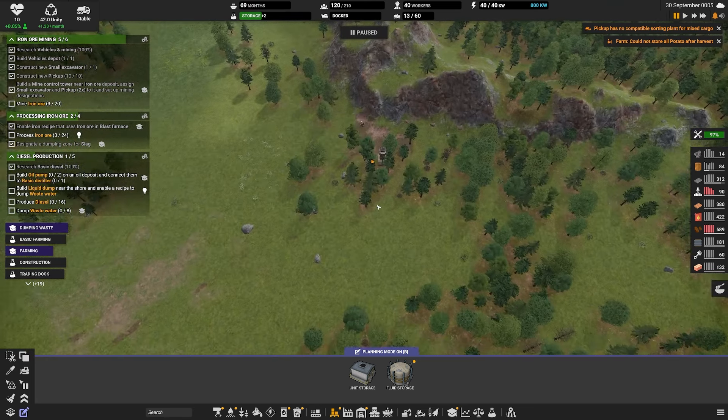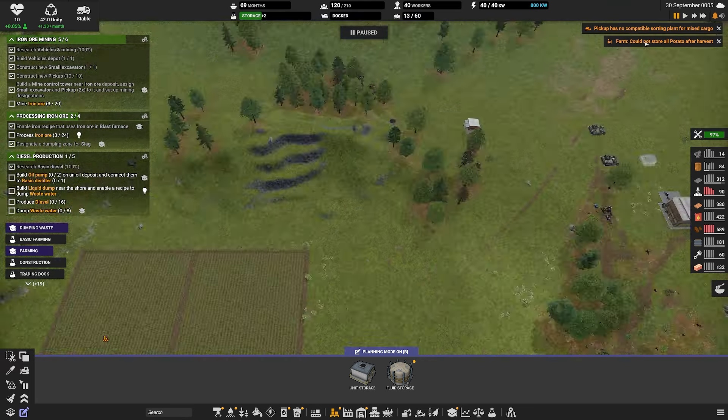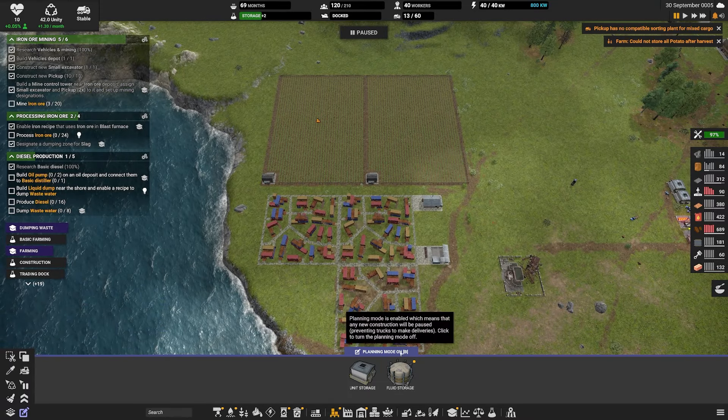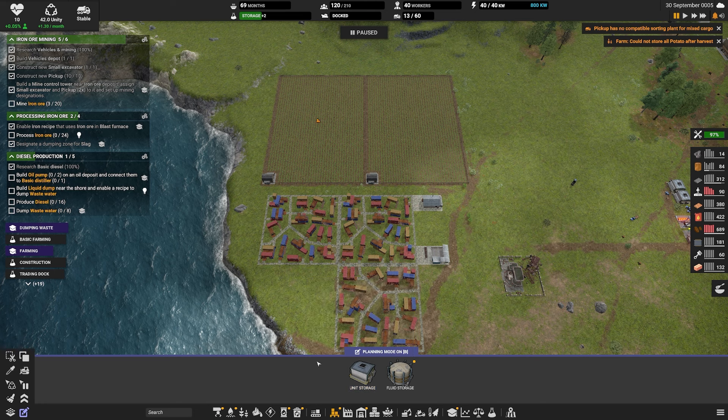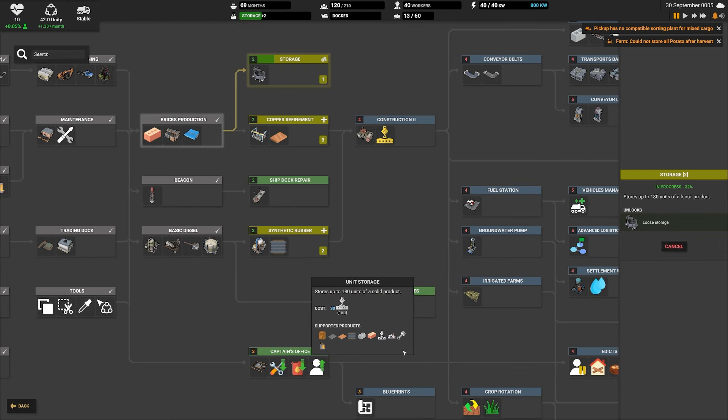This then makes molten iron, slag and exhaust. Now what do we do with slag? I don't really know to be honest - we'll figure that out when we get there. We're going to say prioritize using this recipe when you have iron. Pickup has no compatible sorting plant for mixed cargo - this is where the ore sorter comes in. If we look at this pickup, he's got dirt and iron in him and he doesn't know what to do with it. He's confused.